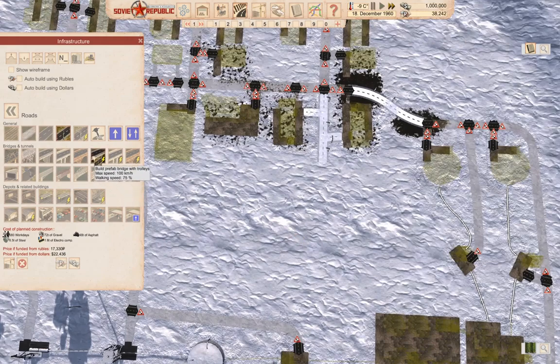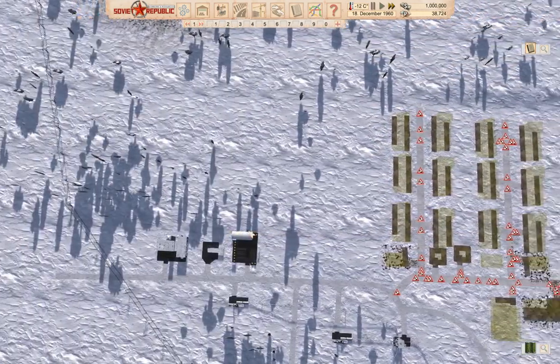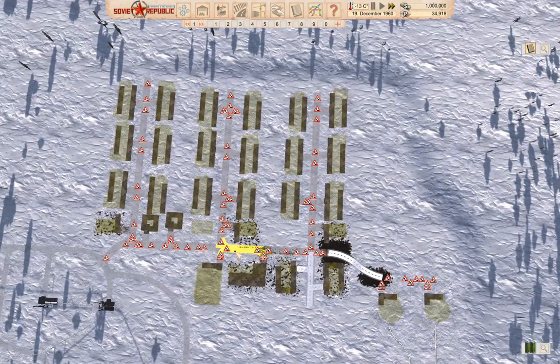I'm going to need some foot paths, but I'll plumb those in when it's obvious, and I'll need some electricity routed around here, which I'll plumb in when I have that figured out as well. That's going to be all for this time.